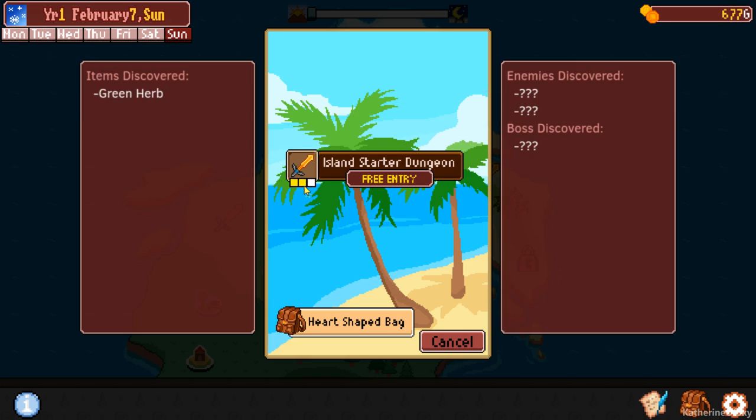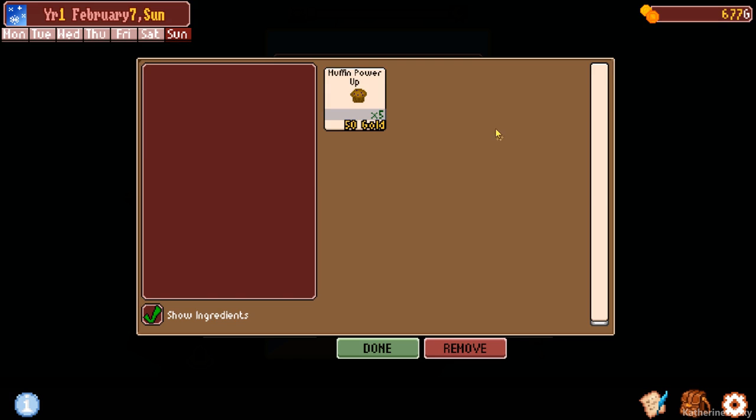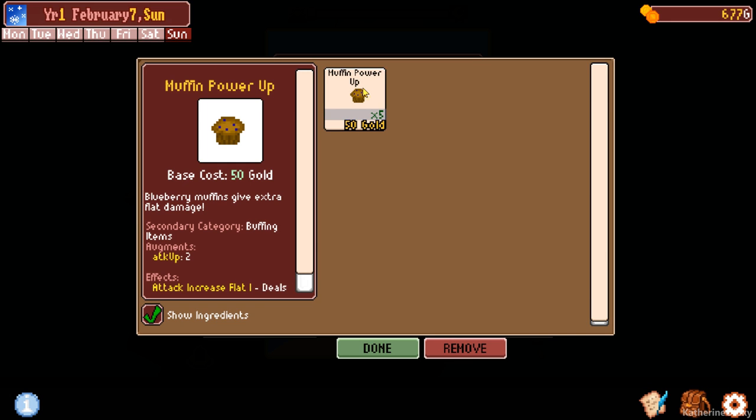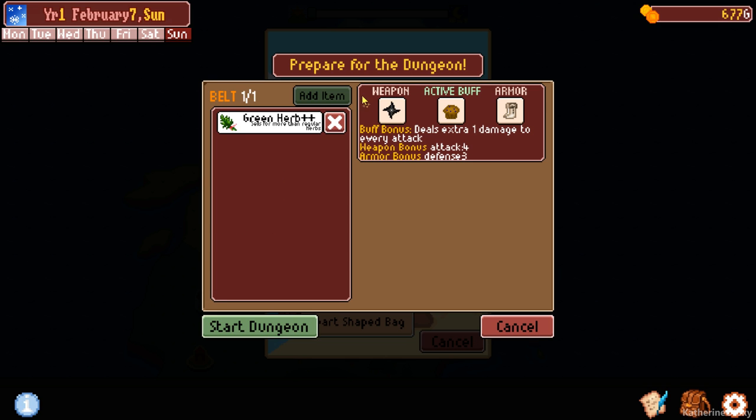So then we go to the islands. It's yellow difficulty now that we have leveled up once. I'm kind of worried about it, but let's see if we can get there. We're going to take our green herb, take a buff - let's take the muffin power. It gives extra flat damage, attack up two, deals one extra damage in every attack. So let's start this dungeon.